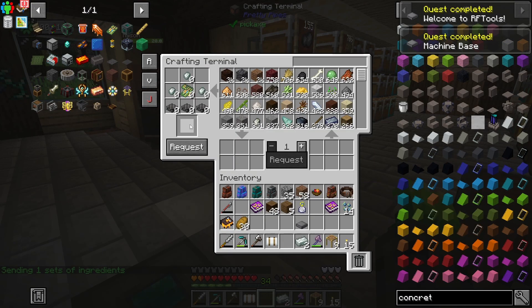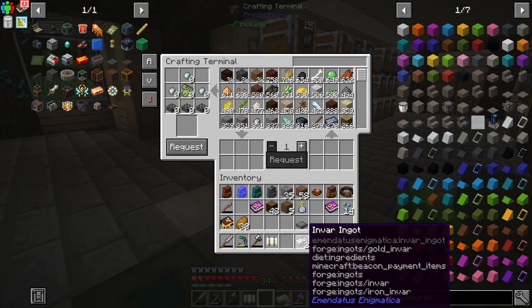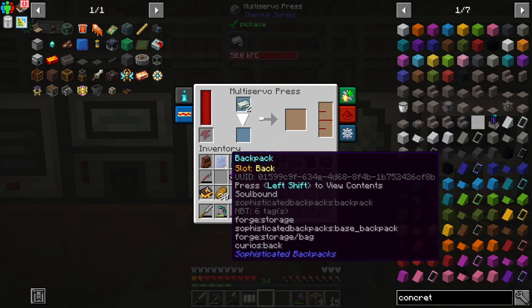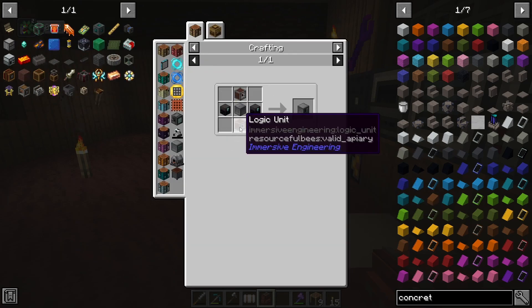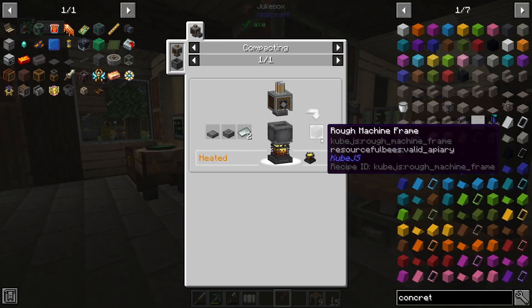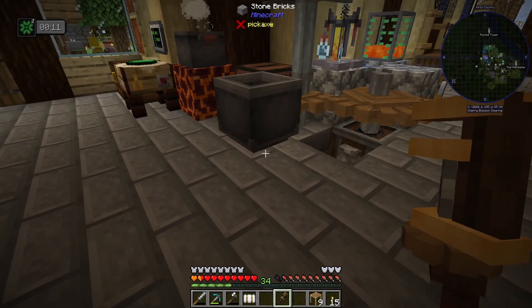All right, we just made our machine base. This is going to be part of the craft that we need to do for our drawer controller. This took some reinforced stone slabs, some invar nuggets, and one of these PCBs. We're also going to need to get two invar plates real quick and easy, and then we will combine that with our rough machine frame top in this other backpack, and that is going to let us make the rough machine frame.